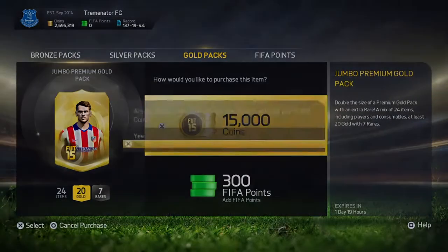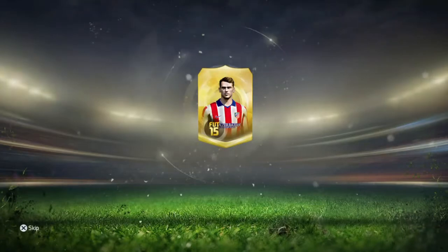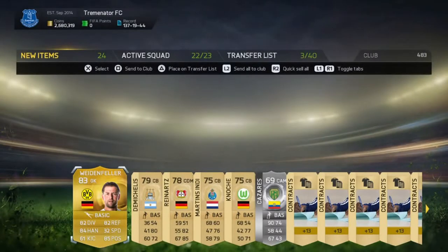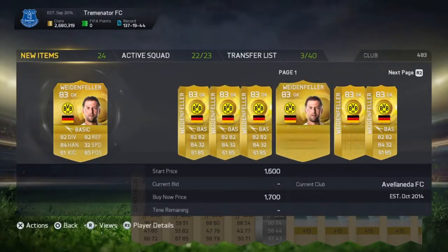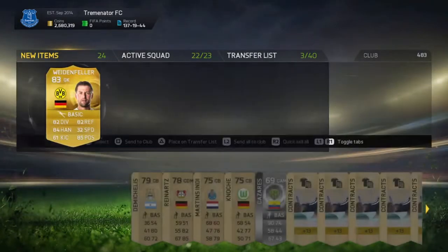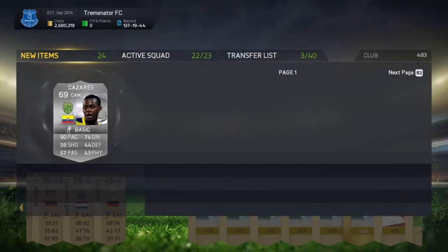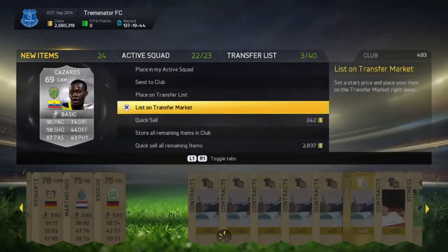Let's crack on, next pack. Give me a good player because my team is crap — somebody with lots of value. Weidenfeller, Borussia Dortmund goalkeeper. 83 — it's not bad, but I actually think there's better goalkeeping options in my team. Let's just see what he sells for. That's disappointing, he doesn't actually sell for anything. Is it worth keeping hold of him? No, I think I'll sell him. Kazares — 90 pace for a 69-rated CAM. What do you sell for? Doesn't really carry much value despite his good pace, so I'll move on.